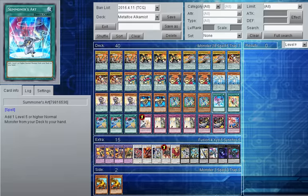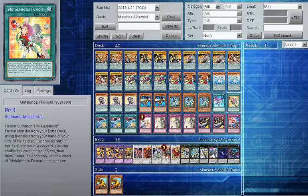I've got Summoner's Art to search out Volflame at will, because sometimes I may not have my scale 8 — wanted to give that extra consistency. You could run Snap Goblin instead, but I thought Summoner's Art might be better. Then one Metal Foes Fusion. Originally in my last build I had two Fusions, but I'm only going to be running one — I'm not running Pot of Cupidity at the moment. And you're going to be hard pressed to find someone banishing your Fusion, although it'll be happening a little more with ABC.